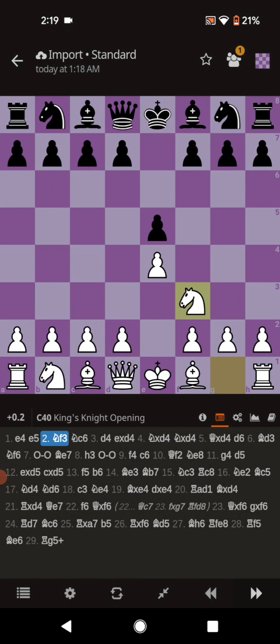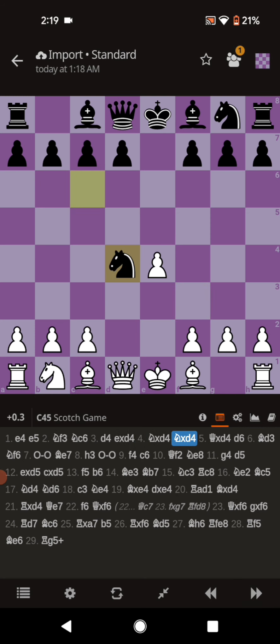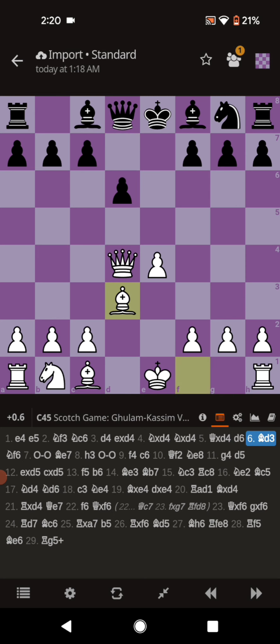The opening moves are E4, E5, Knight F3, Knight C6, D4. Everything trades off: E takes D4, Knight takes D4, Knight takes D4, Queen takes D4. Then the very common move D6, and then Bishop D3 makes the Gollum Kassam.